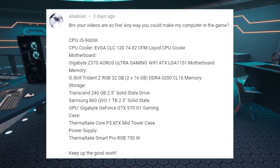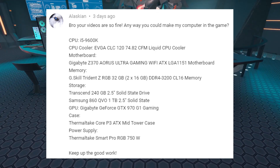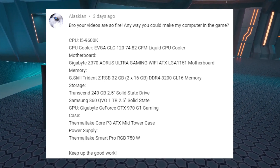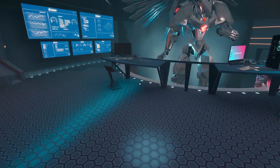The GPU is a Gigabyte GeForce GTX 970 G1 Gaming. The case is a Thermaltake Core P3 ATX mid-tower, and the power supply is a Thermaltake Smart Pro RGB 750 watt. 'Keep up the good work.' Thanks, Alaskian. All right, so let's jump into this.